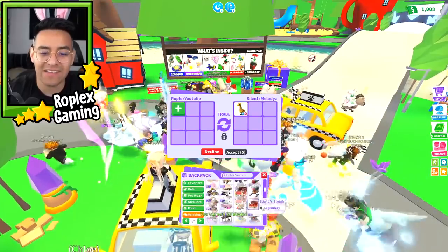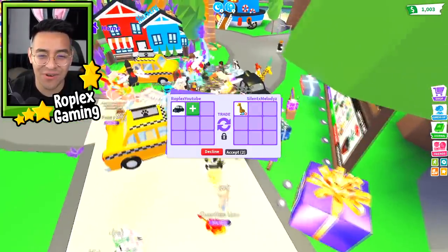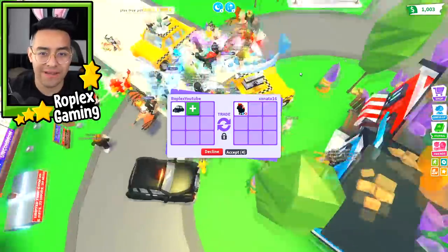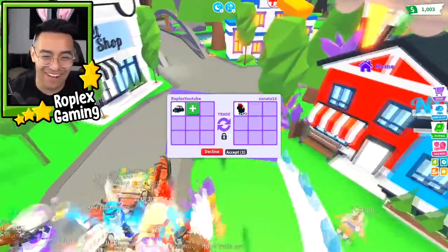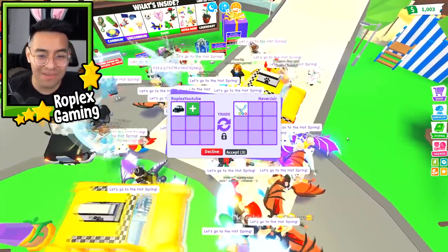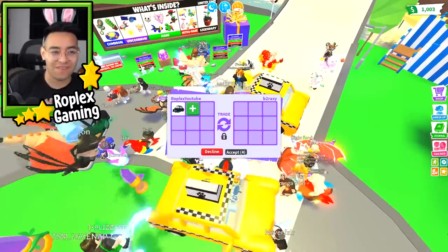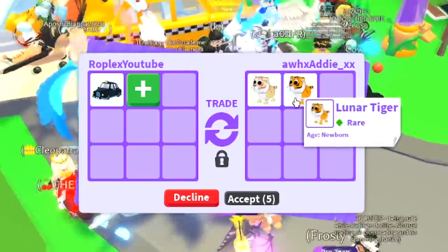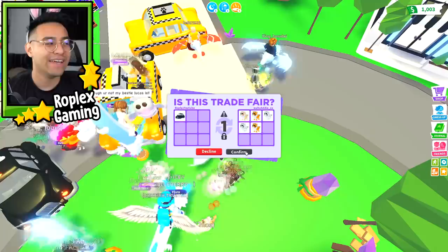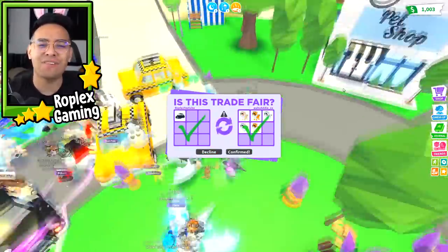I don't think people are gonna like the black cab because the taxi just looks so much cooler. Silent Melodies is putting up a regular giraffe which we're gonna decline. A lot of these people are too rich - they want me to offer for their pets. Never Jare put up some crazy stuff - these are rich people. All X Addy is putting up a bunch of lunar tigers, so I'm just gonna hit accept to trade away at least one black cab. Let's smash that confirm button - there we go, we traded away the first black cab!